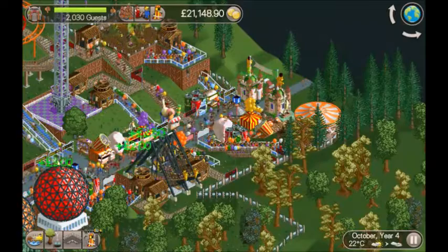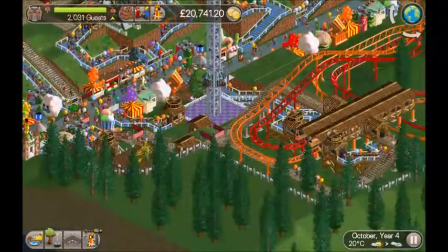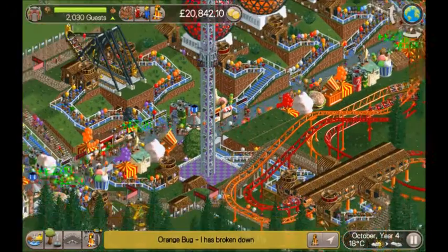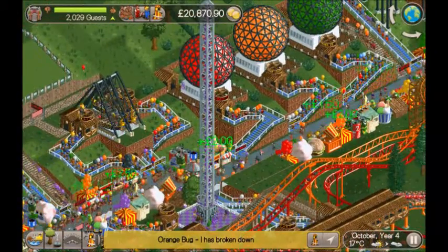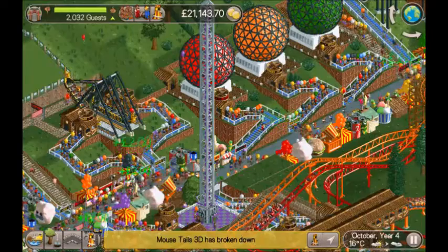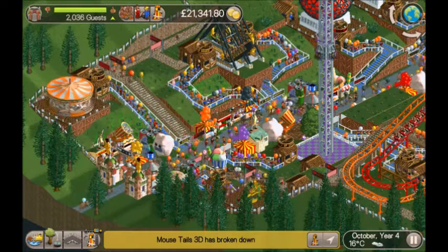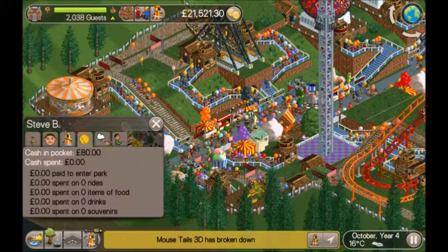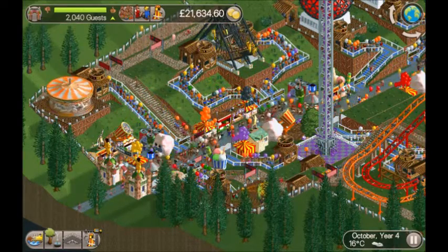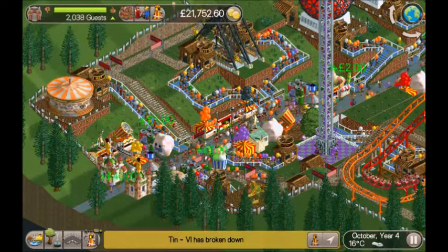At the beginning of the park we had a carousel and a twist. I started building junior coasters, then unlocked pirate ships and built those first since they're popular, quick to build, and fairly cheap. As soon as the game started I put the entry price to £40 and kept it there all game. A lot of guests seem to have around £80 to £100 in their pockets, so we could probably get away with charging £60 or even £80.